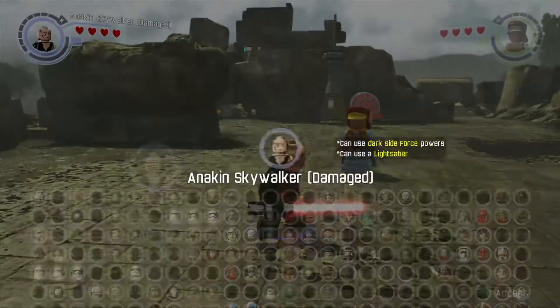Moving on, we have Captain Panaka from The Phantom Menace. He's got a rifle and a grappling hook. He's a cool character in the movie. I don't know if he's that fun to play as in the game, but he can shoot LEGO targets and grapple LEGO plugs. A lot of characters do that, actually.